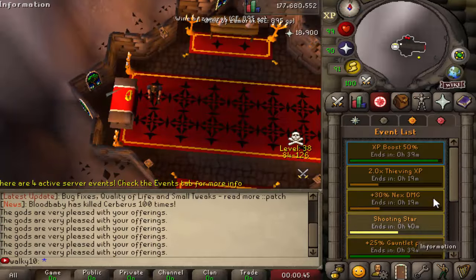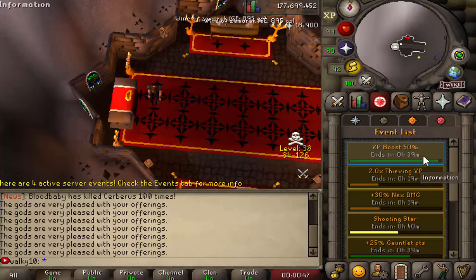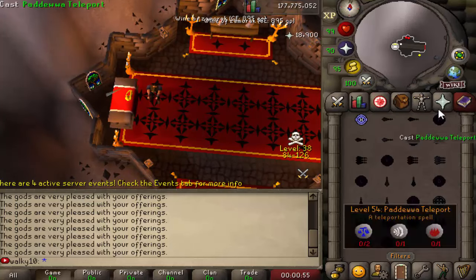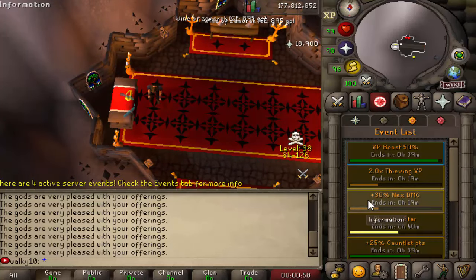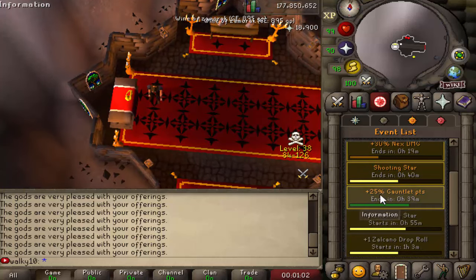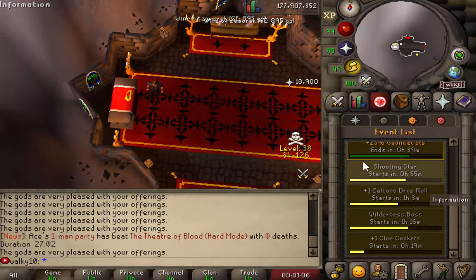If you go to the fourth tab you can always see what boosts are active. From my vote book right now: 50% XP boost, two times Thieving — which I can't really use since I'm already 99 Thieving. Next boost is double damage, Shooting Star, Gauntlet points — that's pretty neat actually. I might go and do some Gauntlet in a bit. Zalcano drops and so many other lovely events too.